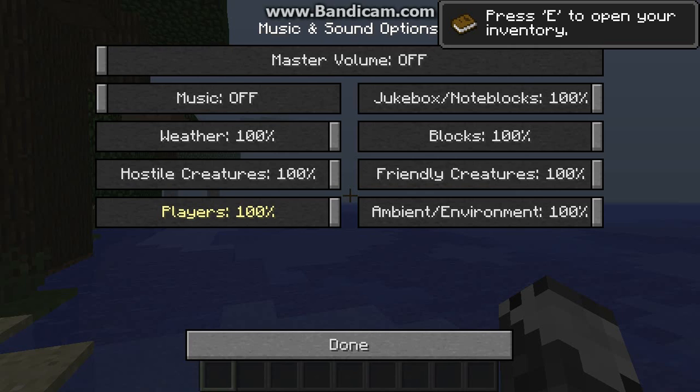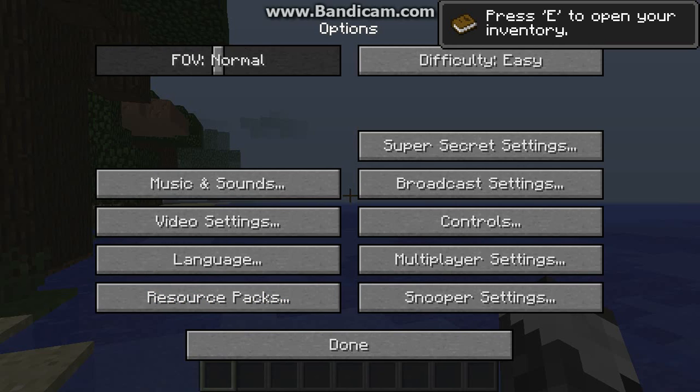The Players setting controls whether you'll hear other players when they get close. As you progress you'll find things like jukeboxes and note blocks which would fall under Blocks — that's whether you hear sounds while you're mining or breaking blocks. Friendly Creatures would be things like cows, chickens, and dogs. Ambient environmental sounds are things like water and various background noises. You can turn those up or down. I'm going to go ahead and turn up the volume a little bit just so I can hear any monsters that might come after us.